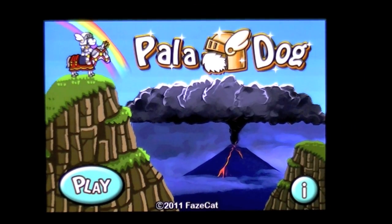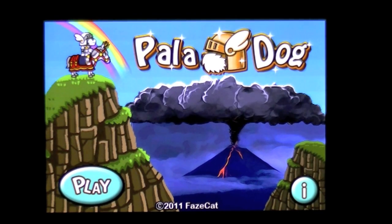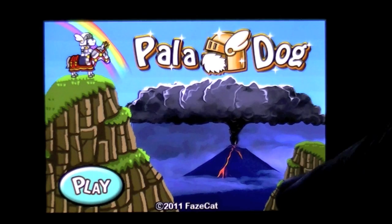Crazy Mike from CrazyMikesApps.com with an iPhone video app review for Palladog by FazeCat. This app is currently on sale for $0.99 — it normally sells for $1.99. It has a free version called Palladog Free that costs nothing. I'm not sure what the gameplay is there, but this app is loaded with gameplay for $0.99, and it's pretty cool. Let's check it out.